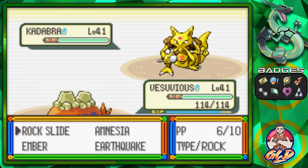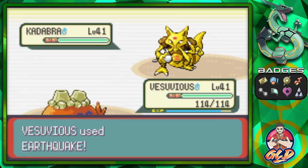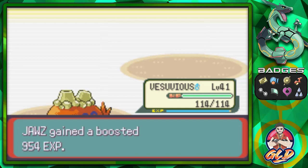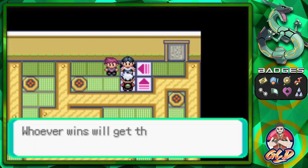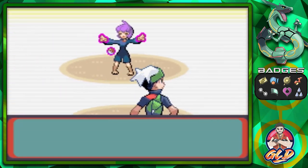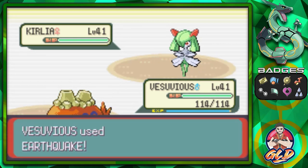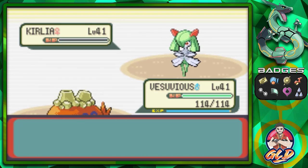Next up is Kadabra, and let's go straight for the Earthquake attack. Kadabra has been defeated. Now Psychic Lexus comes out with Kirlia - Kirlia looking very curly. Earthquake attack for the win, and Kirlia is defeated. Vesuvius grows a level.